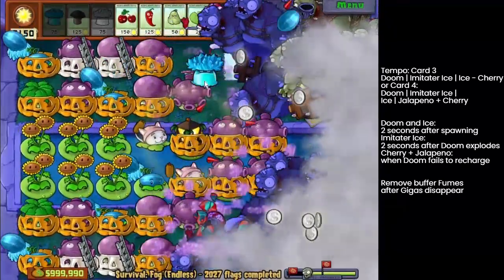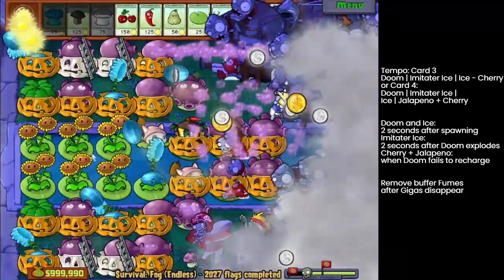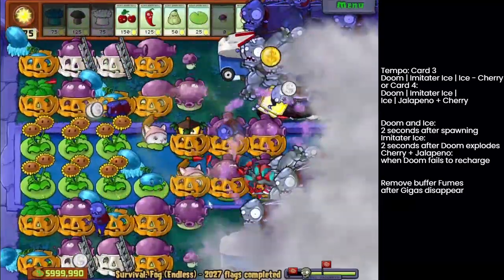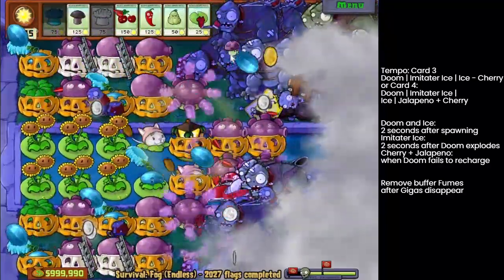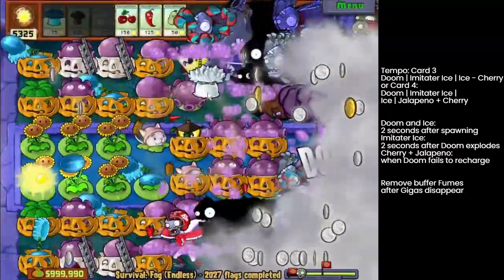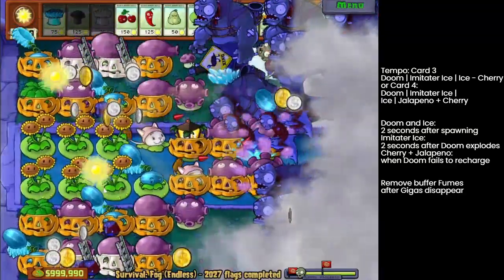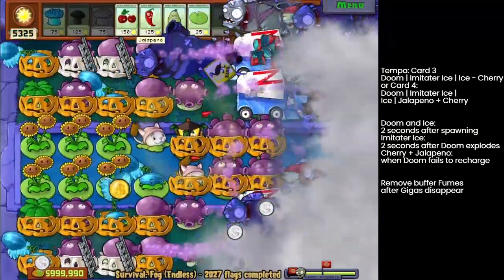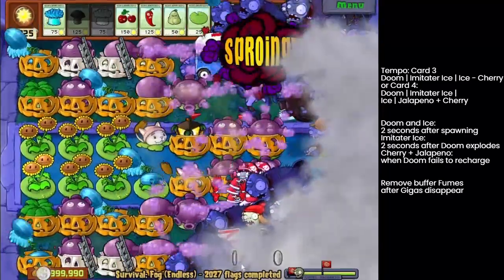After the Gigas disappear, the temple may go up to card four. In that case, we'll insert the Cherry-Jalapeno wave. But if the cards are going well enough, you don't want the Cherry-Jalapeno wave, because Cherry and Jalapeno will miss the zombies on the side, and the zombies on the side are the most threatening. So just when it spawns very quickly and you don't have anything available, use Cherry-Jalapeno. When everything's in control, reserve the Cherry-Jalapeno and continue to use Ice and Doom. Also, Cherry-Jalapeno is expensive, while mushrooms are very cheap at night — fume shrooms can lure cannon fodder while dealing massive damage.